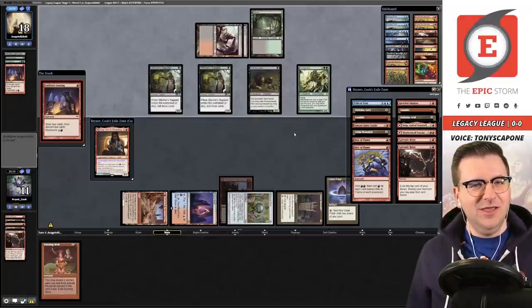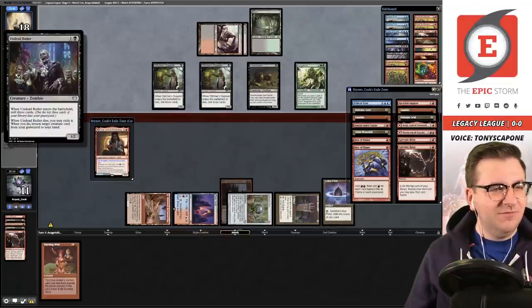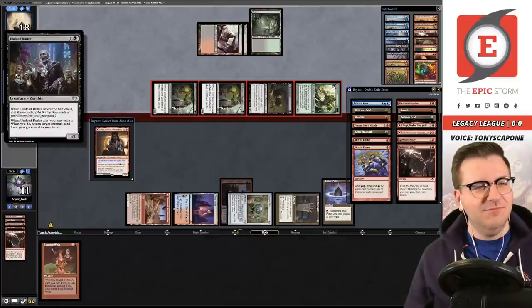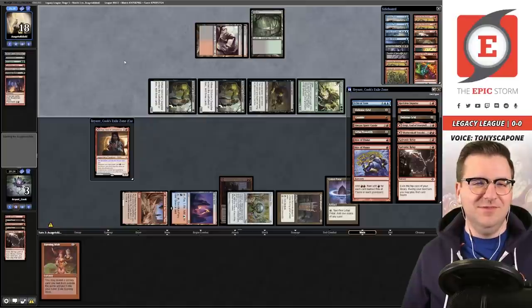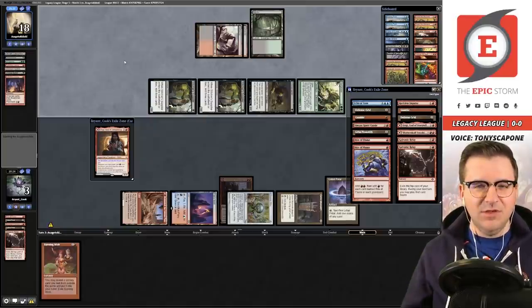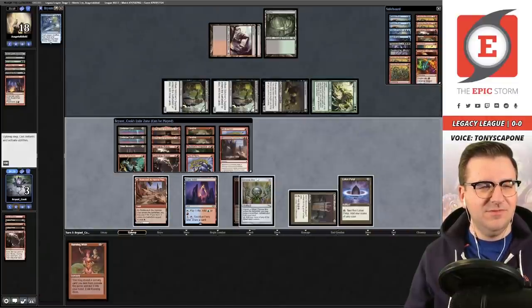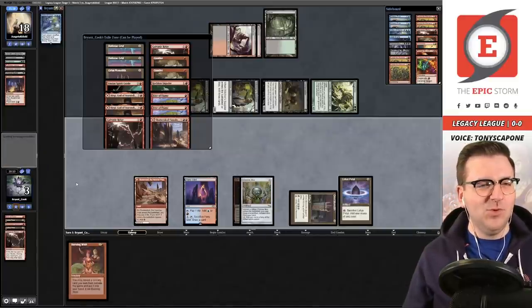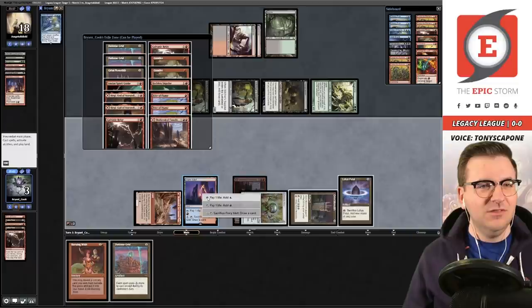Our opponent has a Vengevine in the graveyard — I'm a little afraid. This is a second Faithless Looting. What is an Undead Butler? When it enters the battlefield mill three cards; when it dies you can exile a creature card from your graveyard to return it to hand. I thought for sure they were casting a creature — creature into Hogaak if I'm being honest. The Simian Spirit Guide in exile isn't where it belongs. That monkey is never going to get cast.